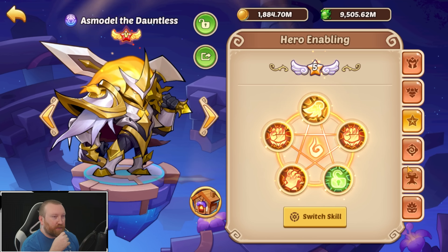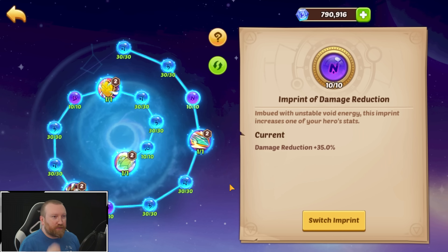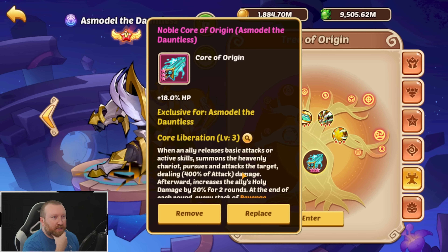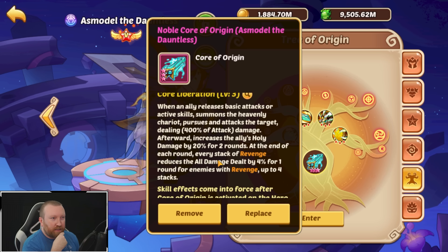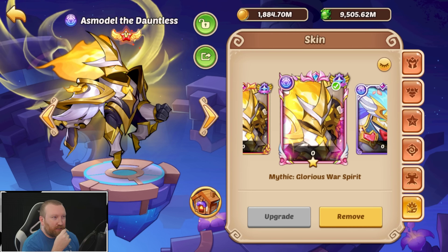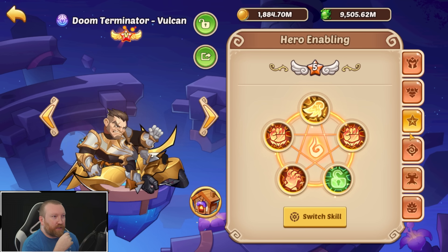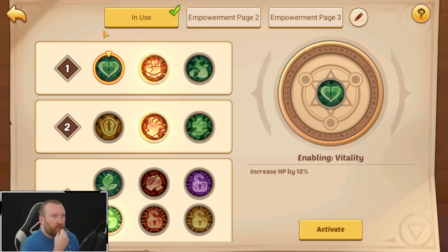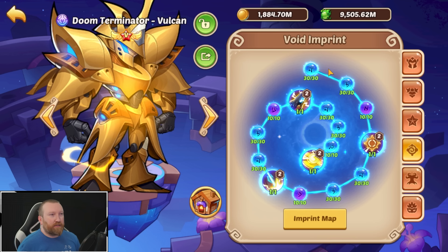Maybe like an attack HP stone or something. We have precision, crit damage, crit — I think we have to run at least damage reduction on him as well. Of course we have a full tree. I wonder what his passive actually does — when an ally releases base tech or act skill, someone's the heavenly chariot. At the end of the round, every stack of revenge reduces all damage dealt for the enemy, which is actually really good.